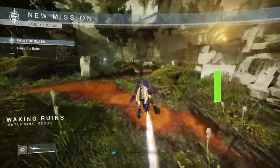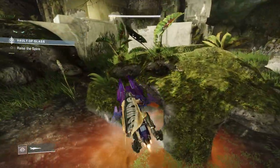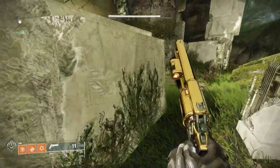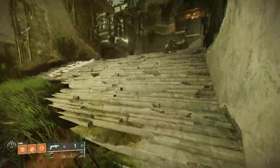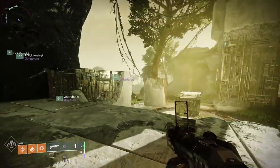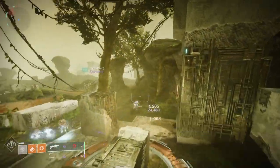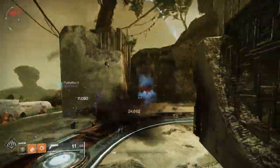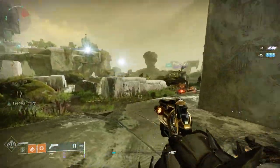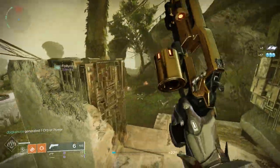When you first spawn in, you'll notice you're in a big open area. You're going to want to get as quickly as possible towards the front of the arena. You'll notice the area is divided into right, left, and middle. There are plates in each of these areas that you have to hold to build a spire, which you'll see growing in the center of the screen. On those three plates, a number of adds will come out of doors and other areas trying to reach your plates — you need to take those out.